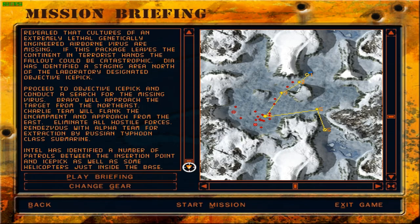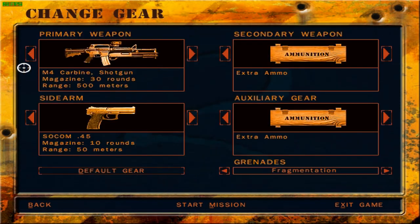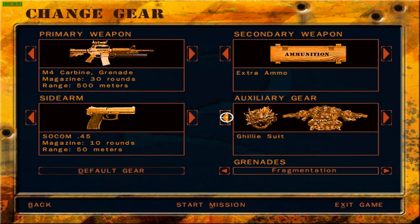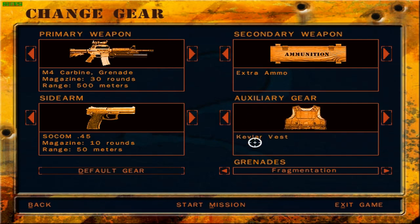The helicopters are more or less useless — they don't really affect anything, to be honest. The most they do is just fly around in the air; they don't really shoot at you. So what I'm going to do is change over from the shotgun to the grenade launcher, because that's going to be really handy. We can take extra ammo, and we're also going to be taking Kevlar vest because you are going to get shot in this mission quite a lot.